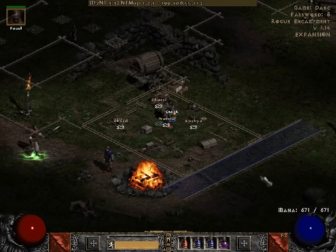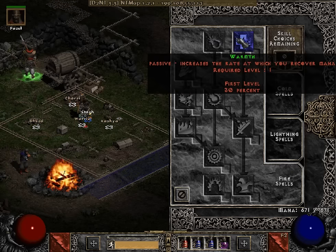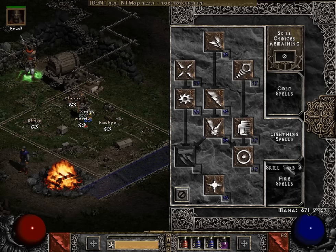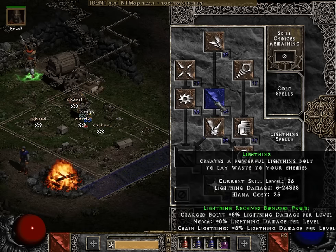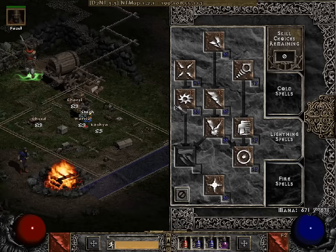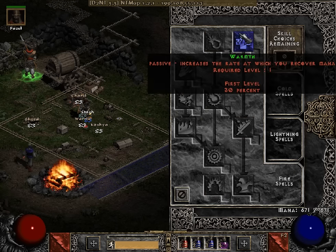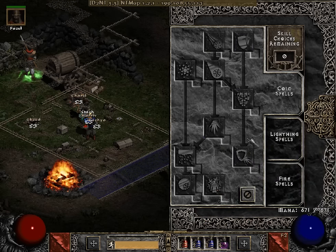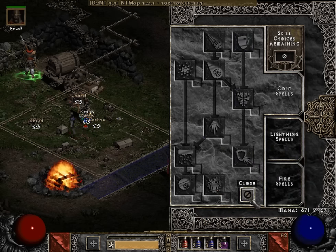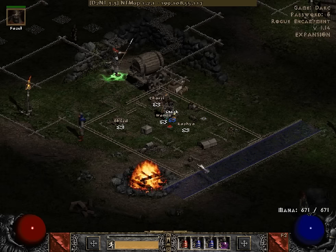The skills I'm currently using — these could be changed up a little bit. I would recommend putting one point into Warmth, which will help keep your mana up, since you don't have an Insight on your Mercenary. I've maxed out Lightning Mastery, Chain Lightning, Lightning, and Charged Bolt. Eventually I will max out Nova, probably in two or three more levels, and then I will put a point into Warmth as well. No cold skills whatsoever — I didn't choose any of the armor spells, though you can if you want. That's just how I run this particular build.